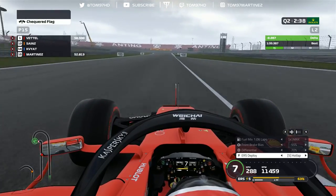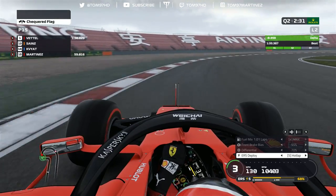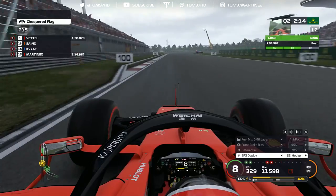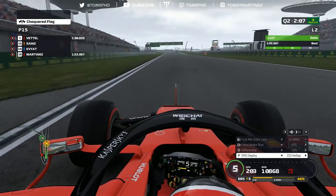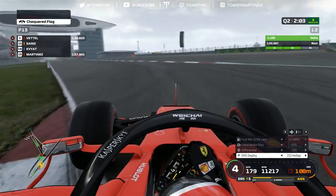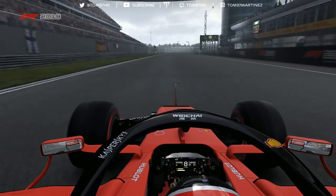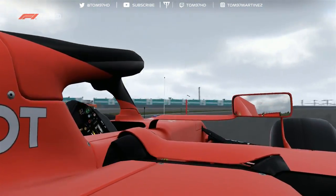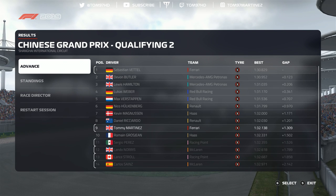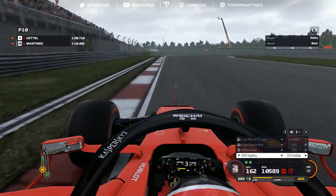Now on our Q2 lap on soft tires, pushing to the limit. Again 1.1 down through sector two, still last place — it's all coming down to the final sector. I miss my apex slightly at the hairpin, a little understeer kicks in, then into the final corner, down gears, attack the inside curb, run wide, open DRS across the line — and we just sneak into Q3 with a big lap, P9 under pressure. However, we are going to start the race on the soft tires, which is not ideal.